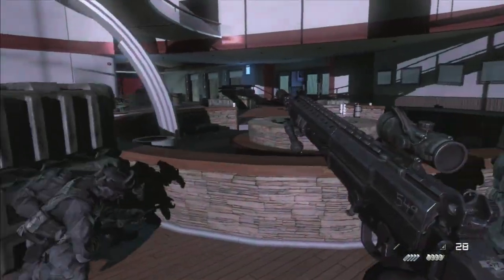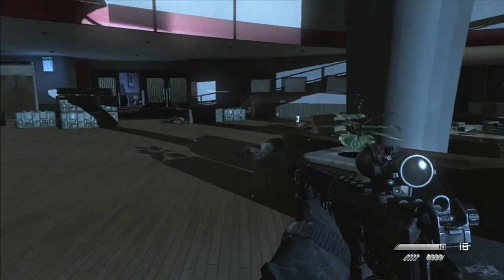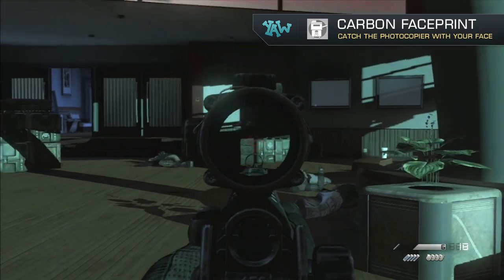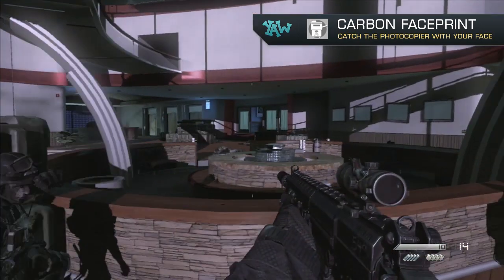Hey, what's going on everyone, welcome back to another Call of Duty Ghosts achievement/trophy guide with Nitro. This time we're going to be covering Carbon Face Print, which is to catch the photocopier with your face. You really can't go wrong with this one, and it's on my favorite mission so far, which is Federation Day.